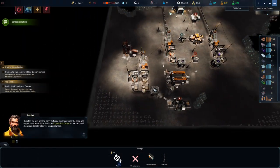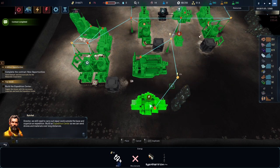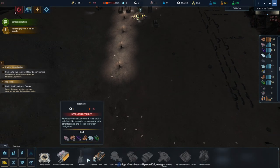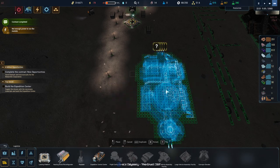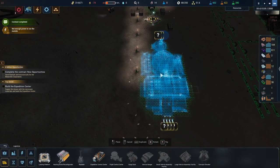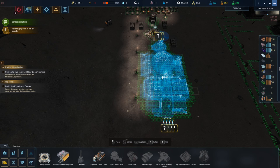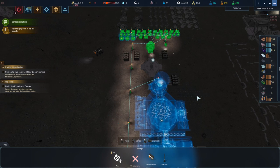Director, we still need to carry out repair work outside the base and organise an expedition. Build an Expedition Center so we can send drones and materials over long distances. This has four inputs at the back. Drones tend to go wherever they feel like going, but I'm going to put it as close to that landing pad as I can get.